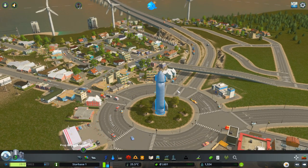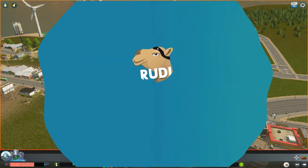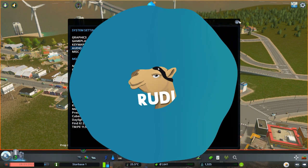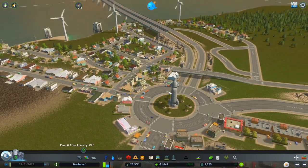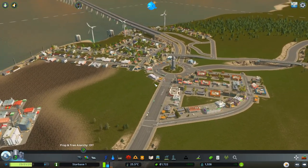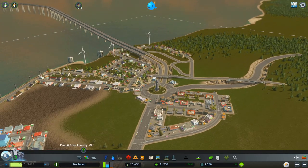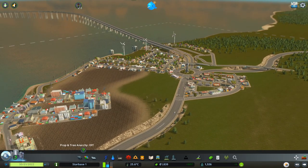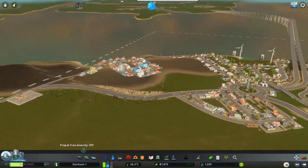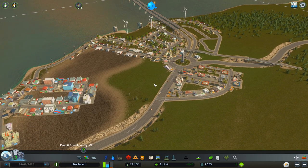Hello everyone and welcome back to our Starbase project in CD Skydance. I'll quickly put the audio down a little bit because it's been too loud. In today's episode we are going to expand the city a little bit and focus on making it work even better. We are having a good balance at the moment and are somewhat self-sustainable. Just as a reminder, this is going to be a let's play series in which we are going to build Starbase City based on what SpaceX is doing. We're going for our own series, making it as good as we can, trying to set up a very good and thriving city in the first couple of episodes.